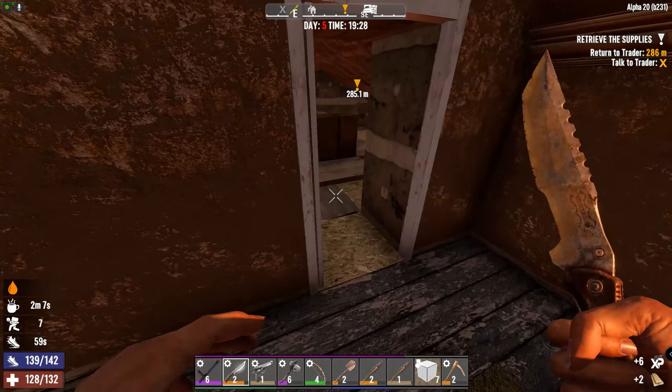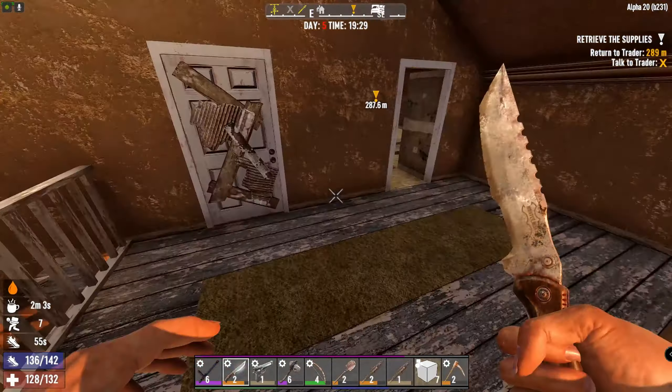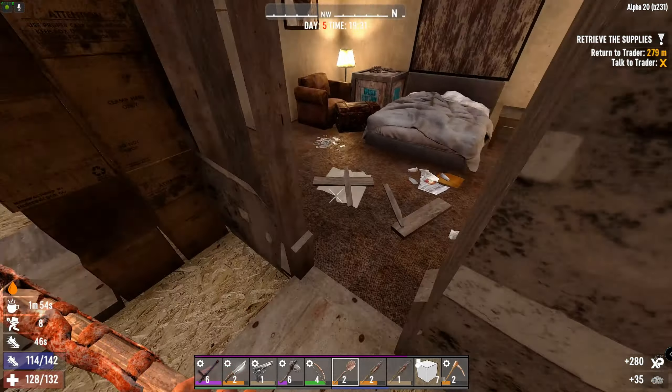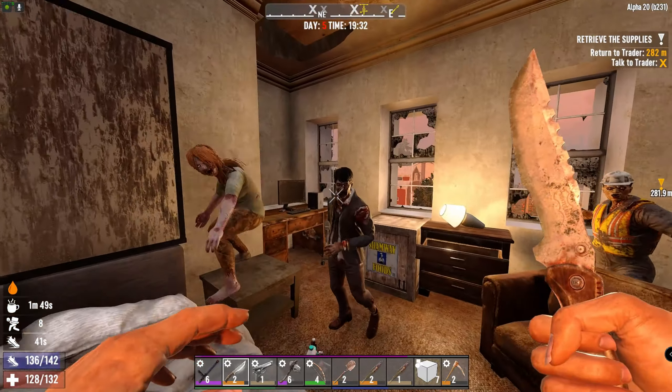I'm going to mark on the map saying there's a locked chest or something here, but it doesn't look like it so far. Grab that - this is going to collapse. Yes it is. Oh good lord, what have I gotten myself into now?